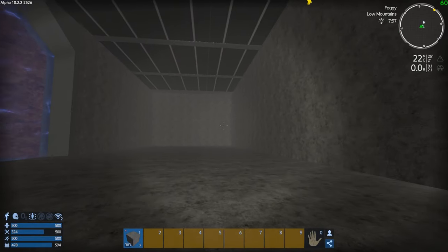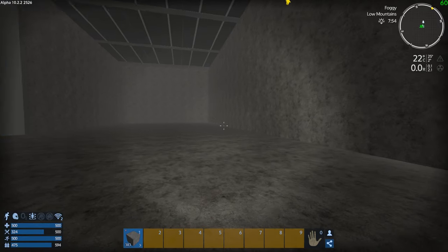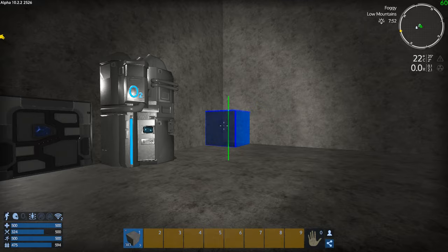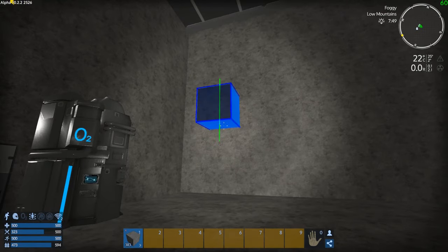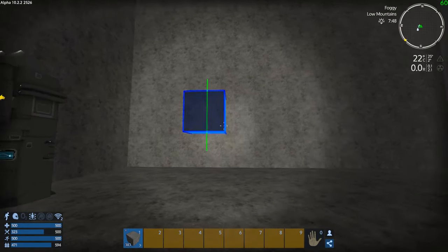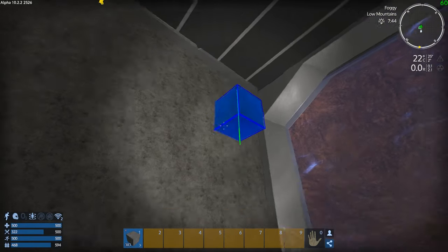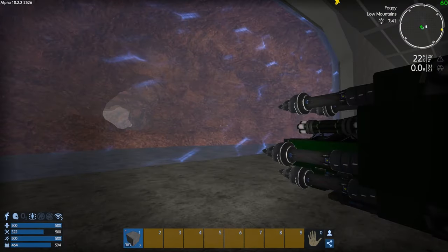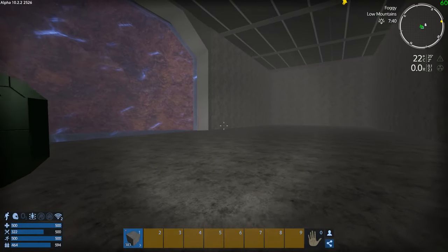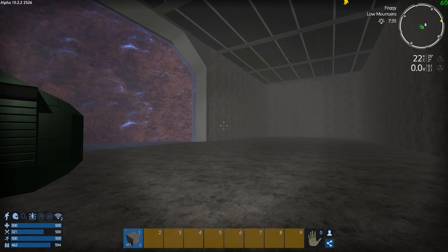Okay guys, next episode we will be trying to find the mats to get that CV going, and I'm going to continue working on the base — texturing it, making it look a little better, and getting some more gear in. I need to make more cannon turrets to put down here and upgrade all this to armored concrete. Next episode we'll be on the hunt for some neo. Until then, you guys have yourselves an awesome day!